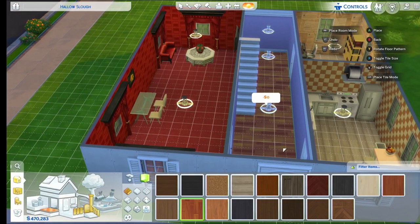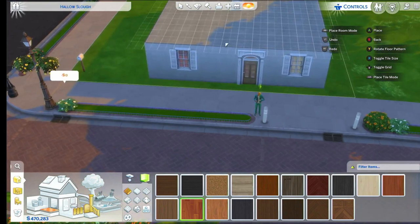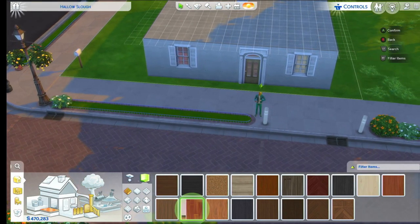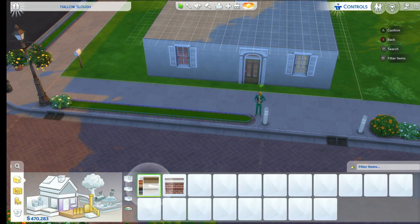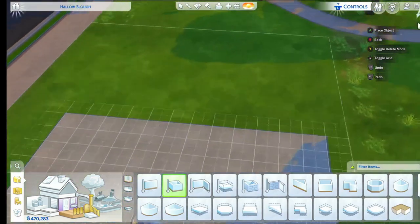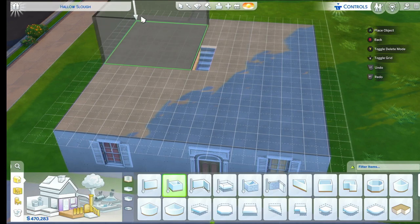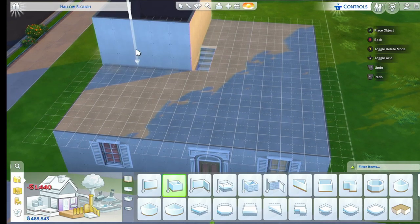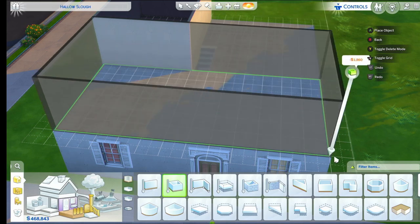Okay guys, we've done the downstairs — moving on to the upstairs. So this is what the upstairs looks like right now. We're continuing with the second floor, going to have to build some more rooms. We'll do the bathroom and bedroom up here. We need to build the rooms — there's one room there and then you can have a big room at the front.